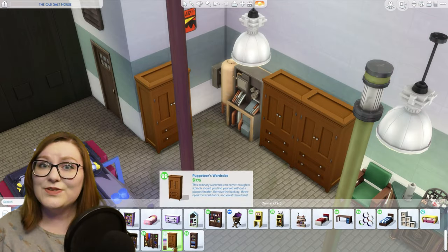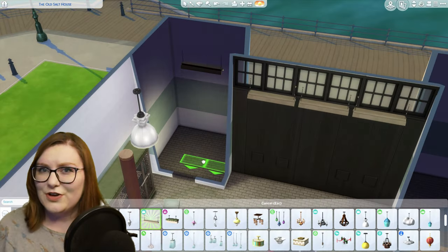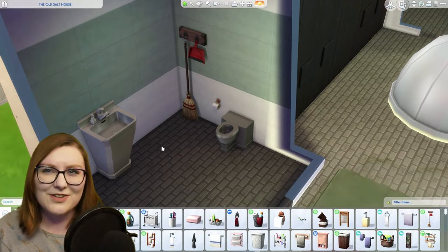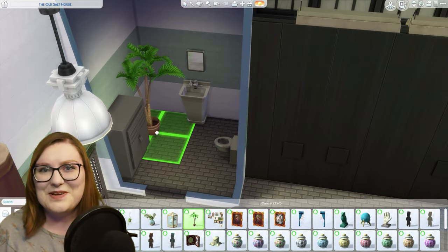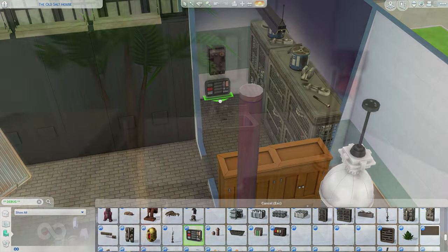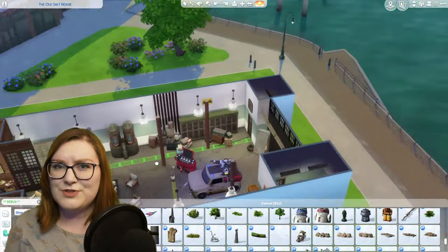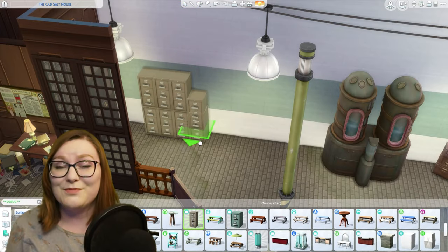Up next I'm adding furnishings to the bathroom and the car parts storage area. Even though neither of these rooms are shown in the movie I still wanted to keep that industrial look and feel. In the bathroom I placed some prison plumbing items from Get to Work, a debug electrical box, and a new plant from the paranormal pack to make it look at least a little bit pretty. Over in the car parts storage area I placed debug items from Journey to Batuu, and I also found some super long cable things from Journey to Batuu to add to the sides of the room to give it more of an industrial feel.